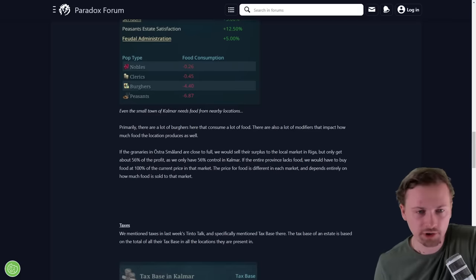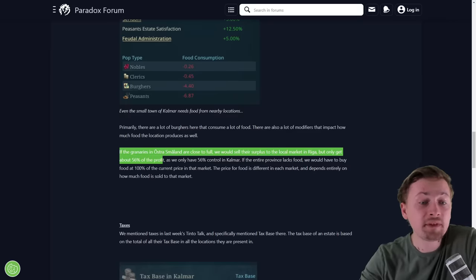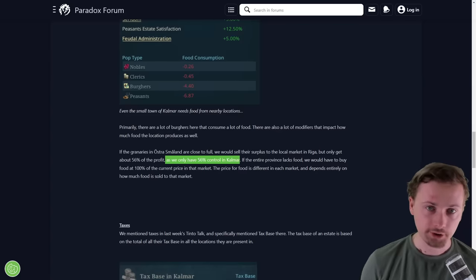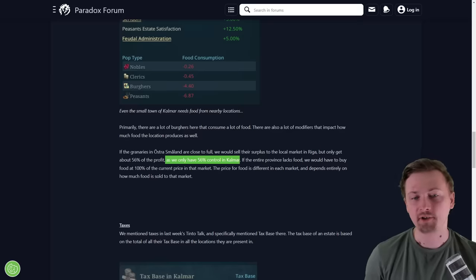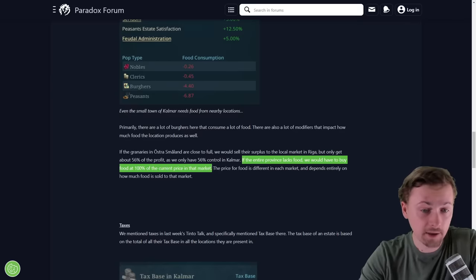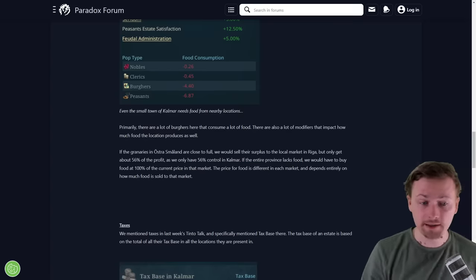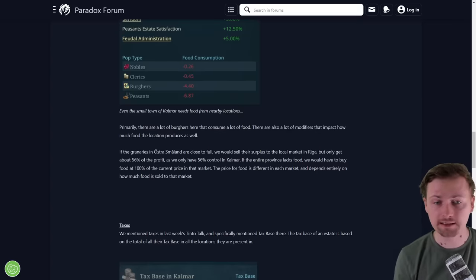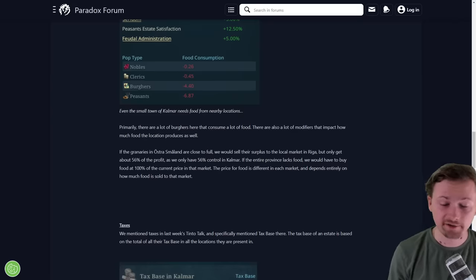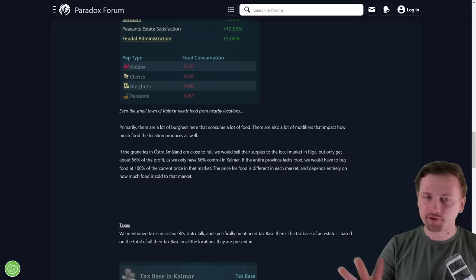If the granaries of Östrasmaland are close to full, we would sell their surplus to the local market in Riga, but only get about 56% of the profit because that's our controlling karma. So there's another reason to have high control — to get most of the money from food surplus. If the entire province lacks food, you have to buy food at 100% of the current price in that market. The price for food is different in each market and depends on how much food is sold there. There seems to be no trade between markets for now, which is somewhat reasonable since food would spoil over long distances.